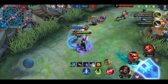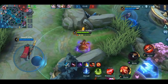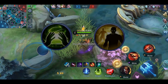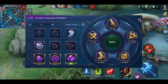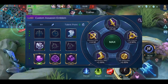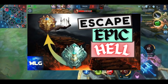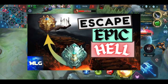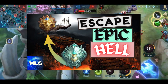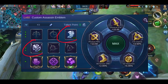Let's talk about his spells, emblems, and build. In the jungle, you use retribution, obviously. On the gold lane, choose between purify and flicker depending on which you prefer. As emblem, I recommend the assassin emblem with the talent Killing Spree. You could also use Bounty Hunter if you are aiming for kills, though I wouldn't recommend it since your focus should be on objectives. Use the remaining talent points on agility and invasion.